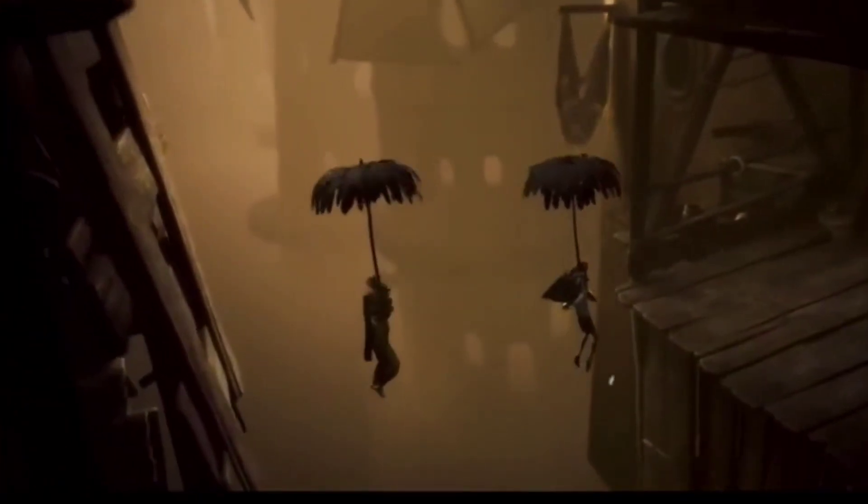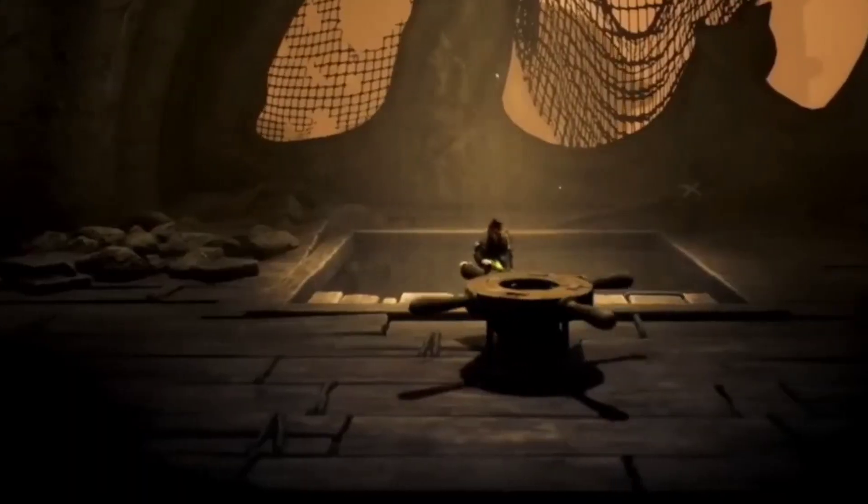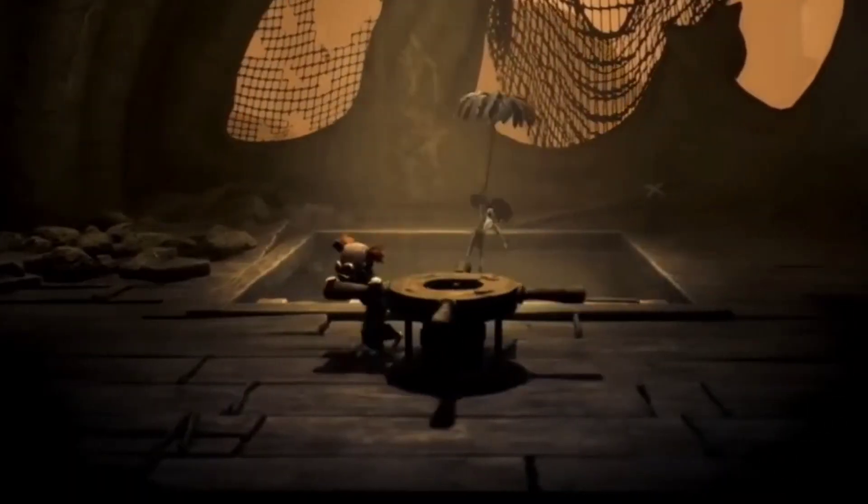New mechanics in Little Nightmares! Here we see umbrellas, thanks to which they fly a little. Either the girl will give them to us, or we will find them, or they will be available from the very beginning. Umbrellas will also be useful for puzzles — it will be interesting to know what other puzzle uses they have. Maybe we will even run away from enemies using them.